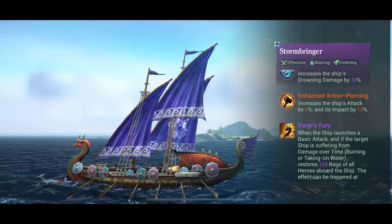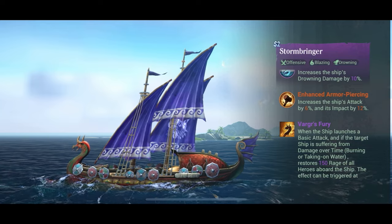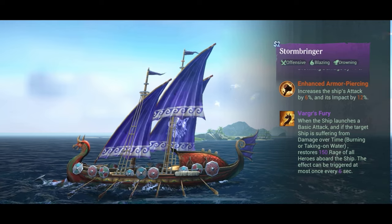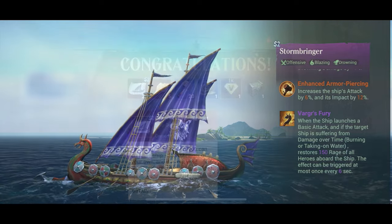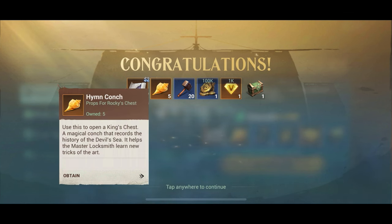The ship quality is epic. Legendary is best, but the chance is really only about 10% for getting a legendary — and sure, if you get it, that's awesome. But don't go any lower than epic. To do this you need the blueprints for the Stormbringer, which you can get by grinding through missions in the game, or you can just buy them like I did.